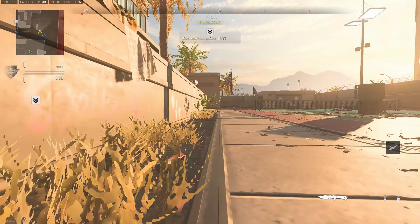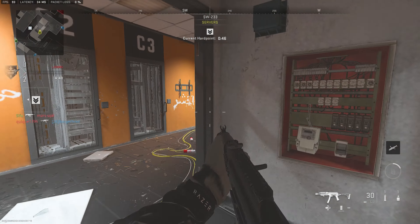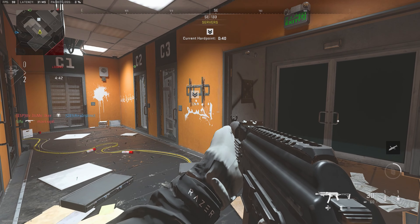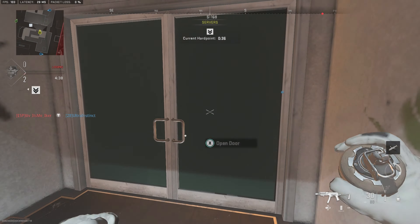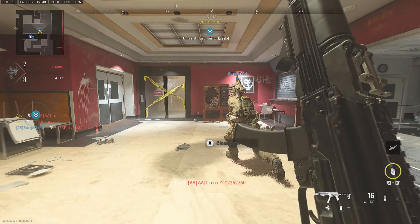Yo YouTube, everyone welcome back to the channel. Today I've got a very special video - I'm gonna be showing you how to outslay your opponents in ranked play. This is a Crimson lobby. We're gonna be showing you how to slay in Crimson. Make sure to drop a like and subscribe if you haven't already. Starting off at P1, our main objective is to push out lanes and slay as an SMG, no matter the lobby, no matter how good our opponents are.